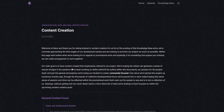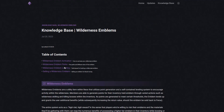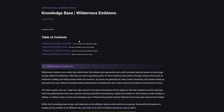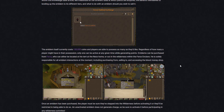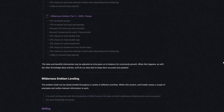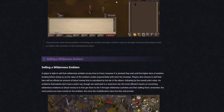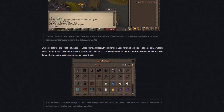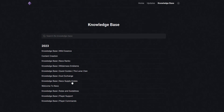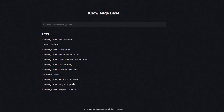One thing I really wanted to highlight is the wilderness emblem system. The knowledge base covers emblem activation, emblem perks, emblem leveling, and how to sell a wilderness emblem. If you're planning on working on emblems, this section explains everything in depth. You can also find quest guides, dust exchange info, Neox supply crate details, rules, guidelines, and player commands.